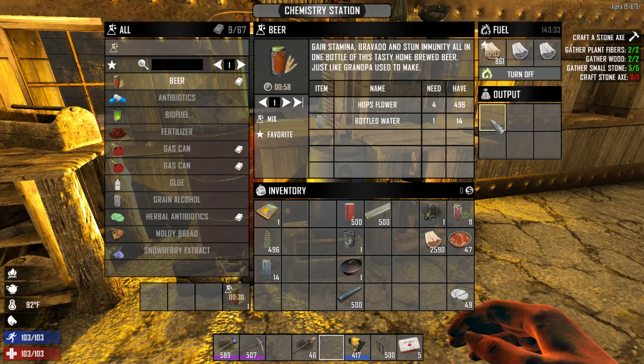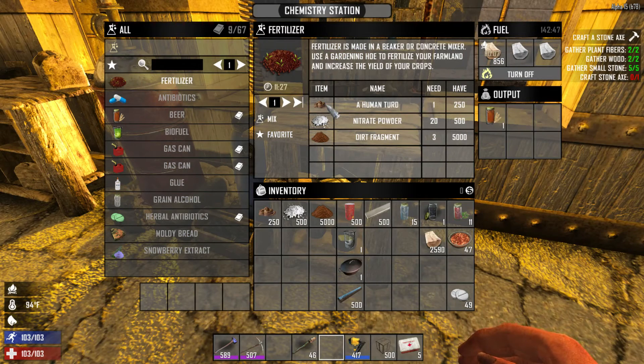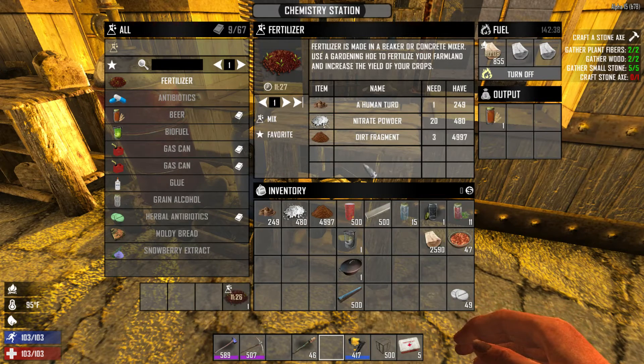It works very similar to the other crafting stations like the workbench. For fertilizer you need human turd, nitrate powder, and dirt, and you'll need wood in the fuel slot. Click Mix and you can make fertilizer, which you can use to fertilize your garden.